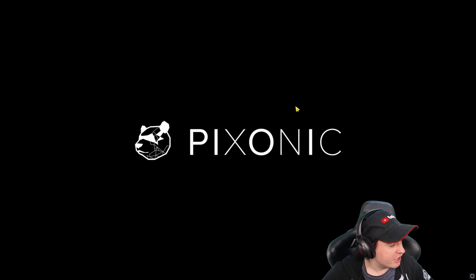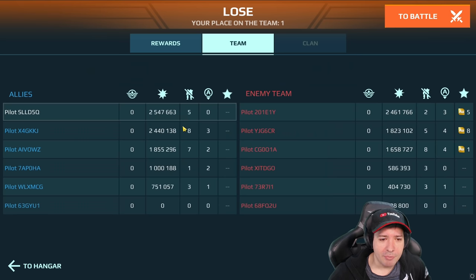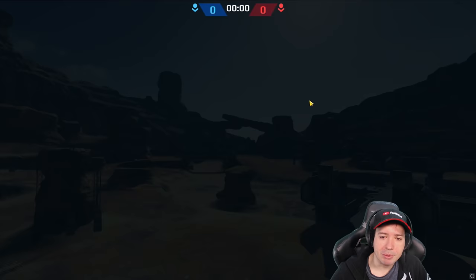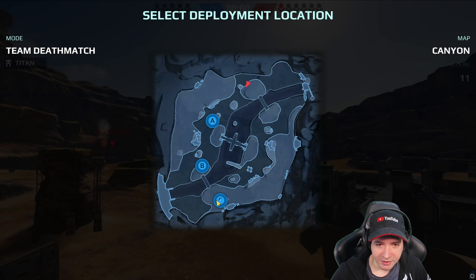But we got defeated — the enemy defeated us pretty well. This time though, look — 2.6 million, and we were down a guy. I really felt that. You could see that the enemy was advancing forward all the time because they were six and we were five. Now, this is a good map for our wasp setup, I guess.